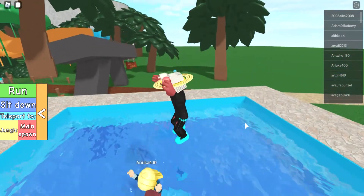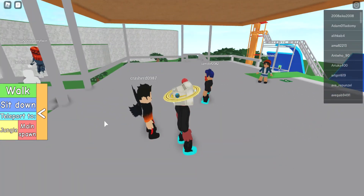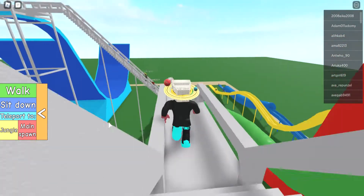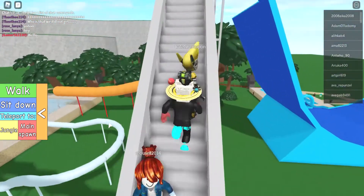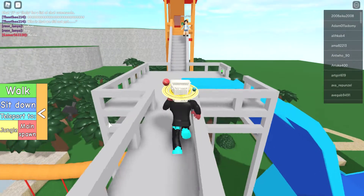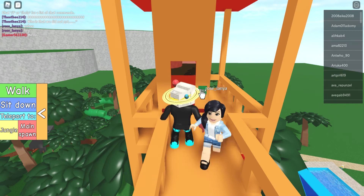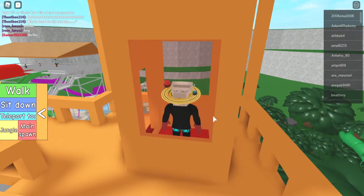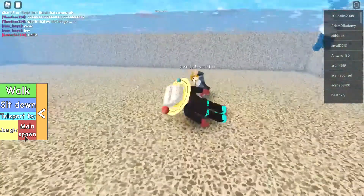All right, now let's go back to the main area and turn on run mode. Here's the staircase — let's go up and now let's go down this water slide. Click to go — let's click — oh, that one was fast!